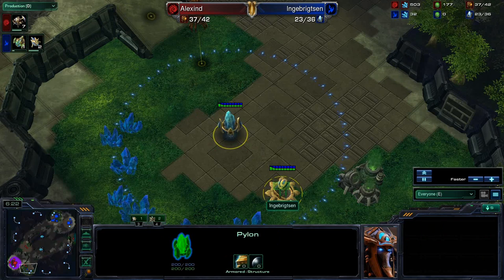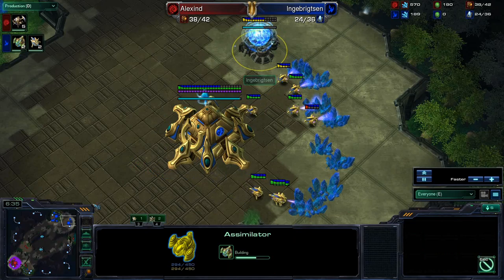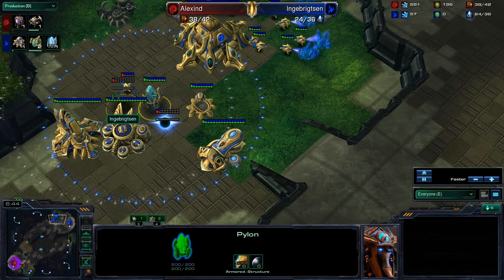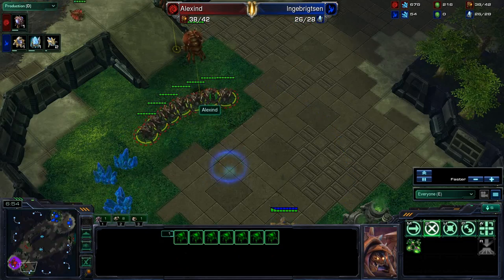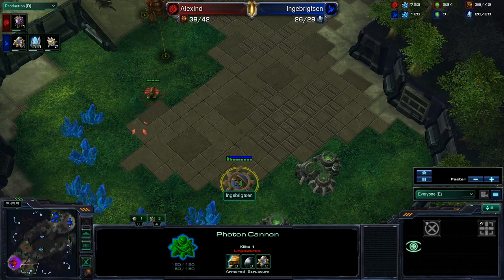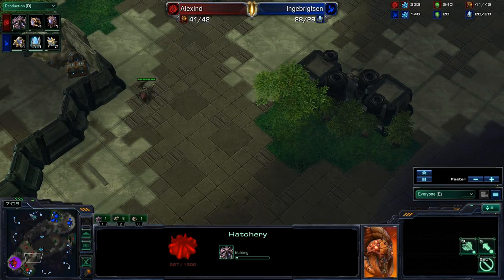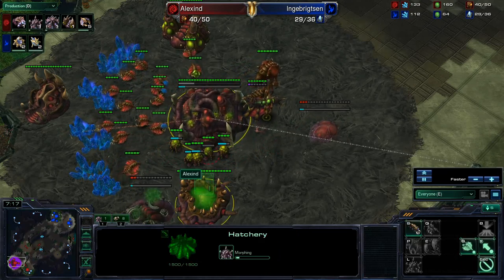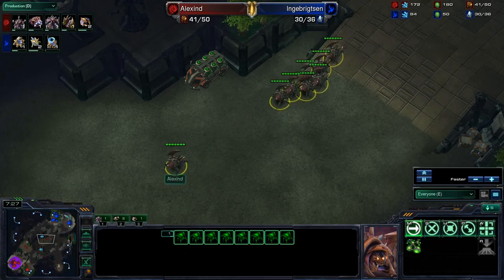We'll have to see if he tries to expand behind this, take out this pylon and cannon with those roaches, and then do damage. Sen does not really have much to defend at all. He has been very preoccupied dealing with those lings, and now he just has one cannon. He's going to throw up two cannons and another pylon to support his wall. Alexine is just going to leave that cannon since it's unpowered. So he's going to throw down that expansion and then push with those roaches — not going to be that all-in build. There is a third cannon going down though, so it will be eight roaches versus three cannons.